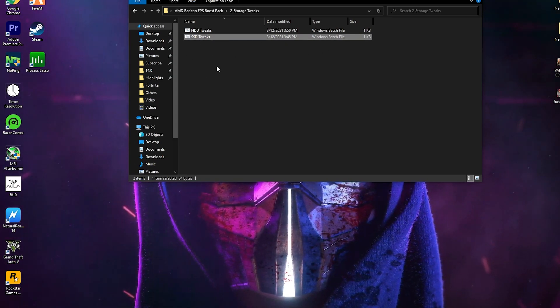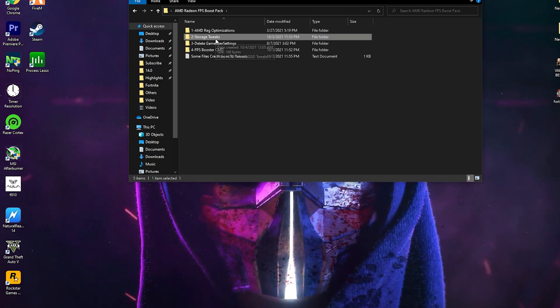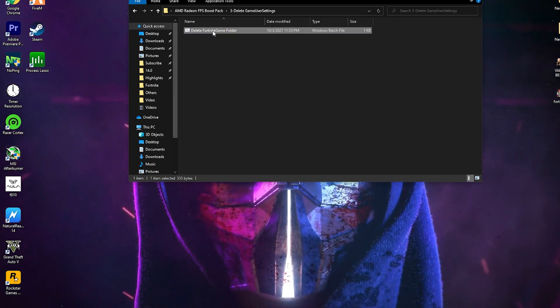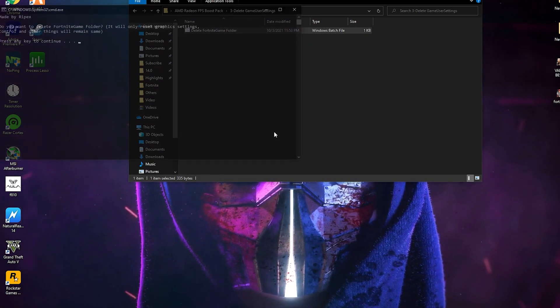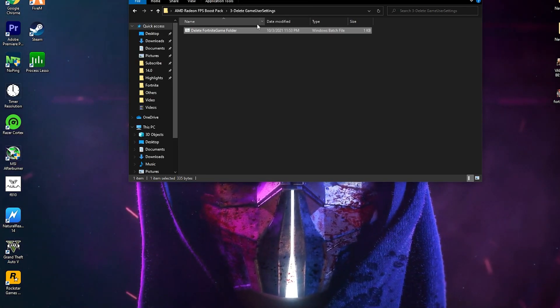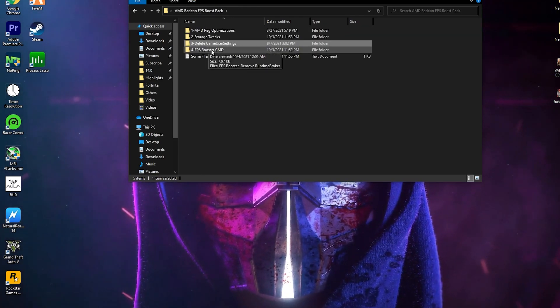Now go back into the main directory of the boost pack. Next is the Delete Game User Settings file for Fortnite. Open this folder — here is the CMD command. Simply right-click and make sure to run it as administrator. Click Yes, then press any key from your keyboard, and this will delete the game user settings file for Fortnite.